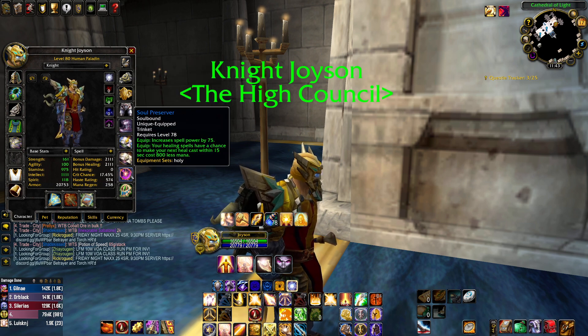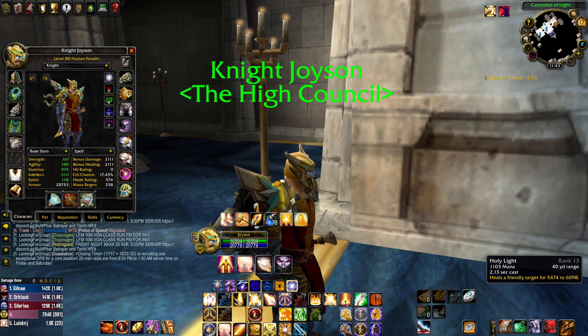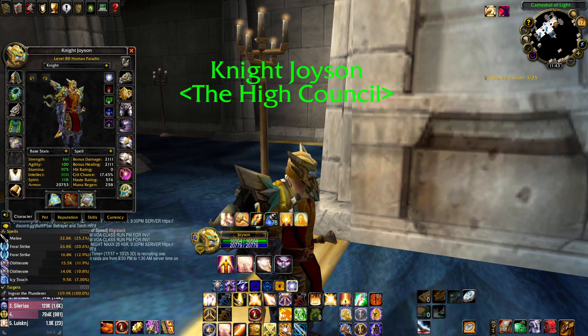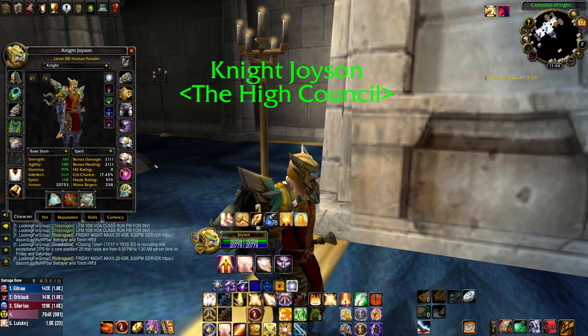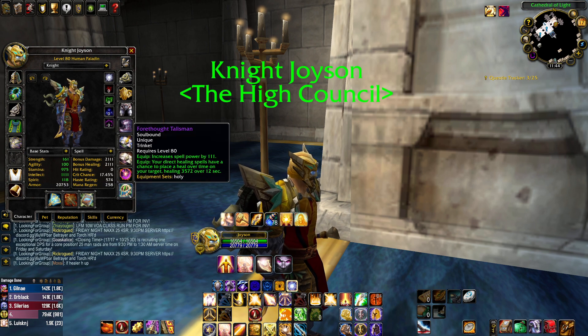You need Soul Preserver from Culling of Stratholme as soon as you can enter — I think it's level 72. Once you're 72 you just run Culling of Stratholme normal until you get this item. When you don't have it, you can't cast Holy Light as much, and Holy Light is what makes your healing parses go way higher. You're going to hit five-digit healing parses like 16k or 18k on Razuvious if you do it right. It drops off the end boss in Culling of Stratholme on normal.